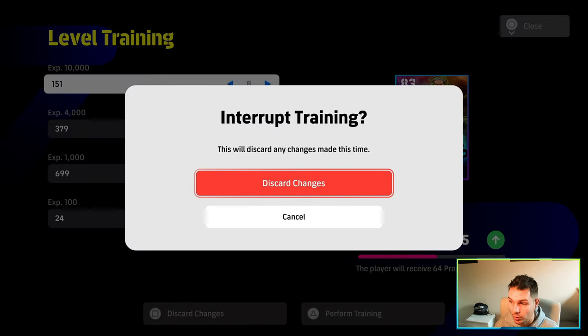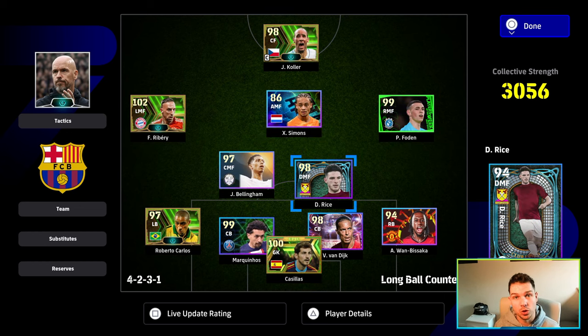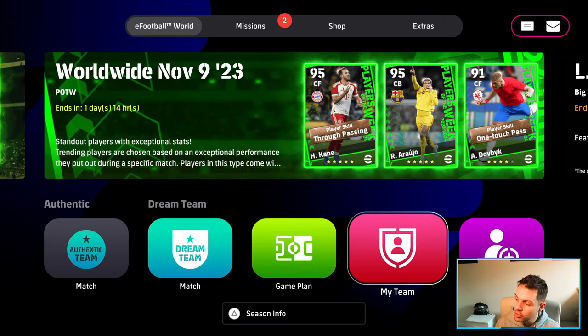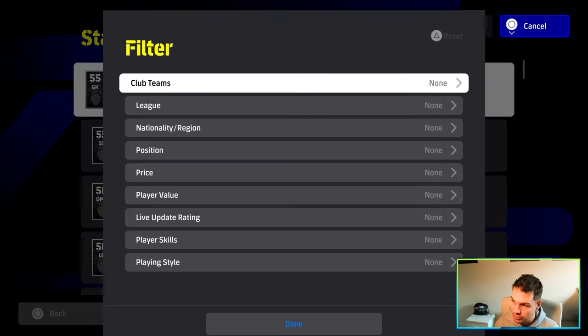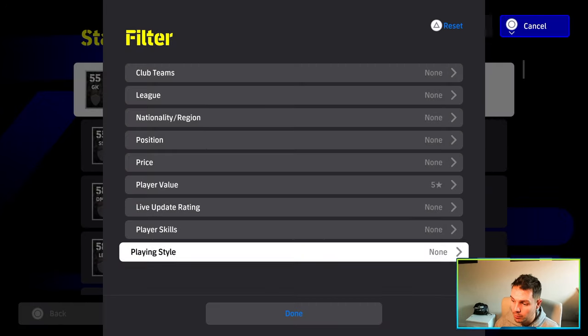How do you get so many XP? Well, it's very easy actually. As I said, it does depend on the GP, which you can grind — you can get an unlimited amount of it, just keep playing the events every week, every Monday and Thursday. So what we're going to do is go over here to contract. We're going to go to standard player list and we're going to go searching through the filters — go to player value, go to five star player, and then go to done.